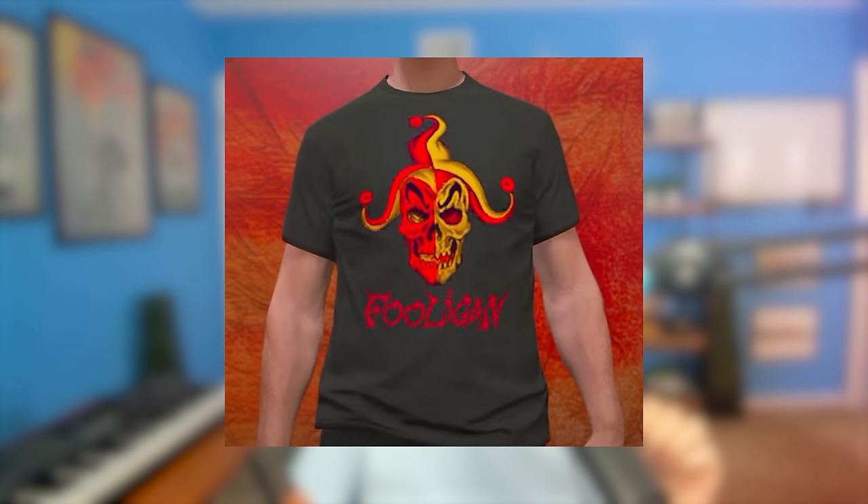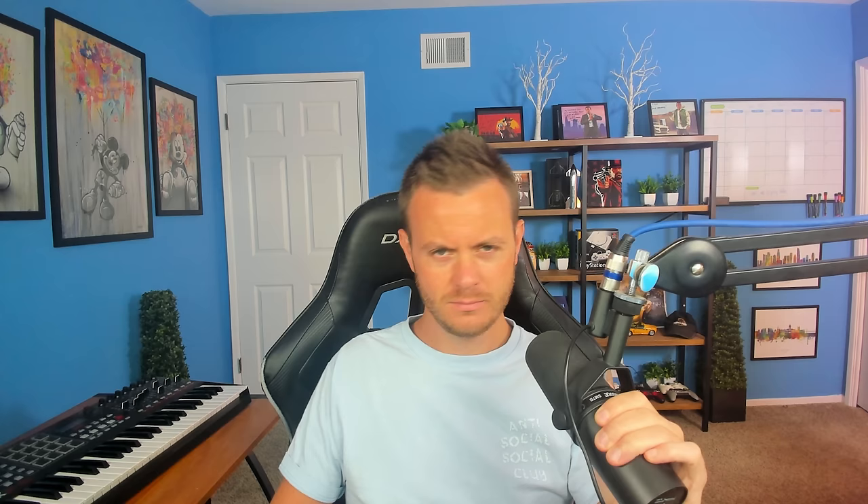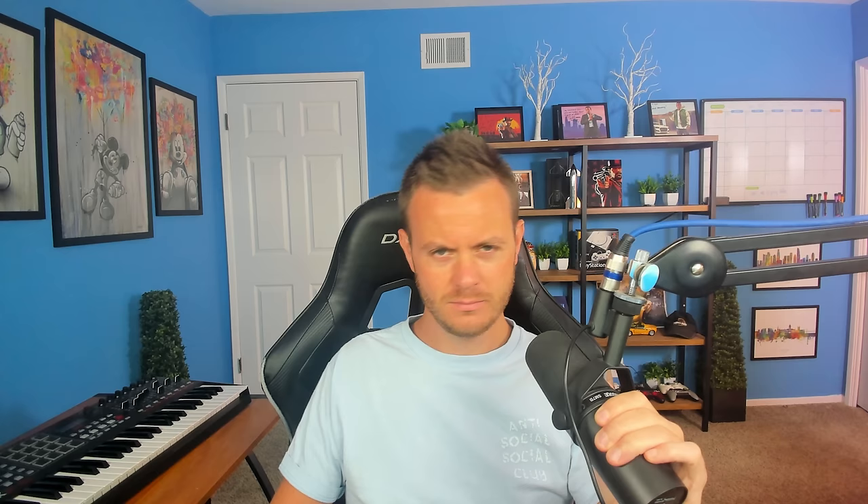So if you've got GTA Plus, this is a good month for you. You're also going to be able to unlock some cool clothing: the Fooligan Vest, the Fooligan Tee, the Coil Cyclone Tee, and the Black Los Santos Cap.